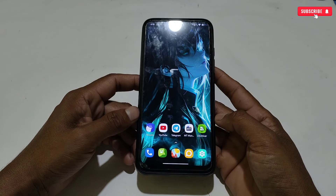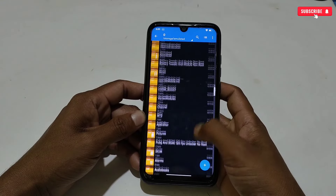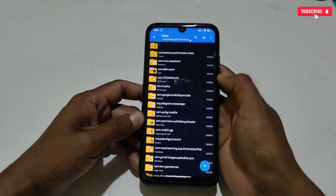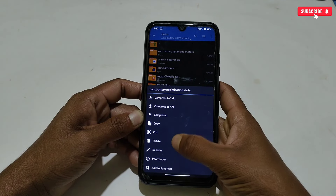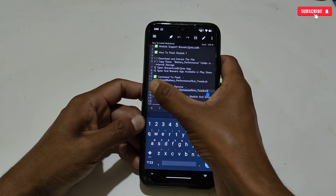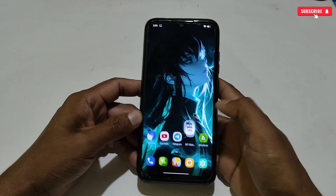Now let me show you how to remove or delete the applied script if it does not work. First, delete the system script which we applied in the Android folder. Then execute the uninstall command in Prevent or qtap, and simply restart your phone.